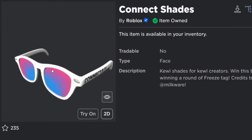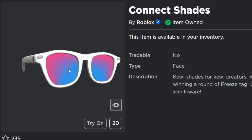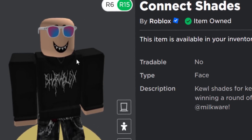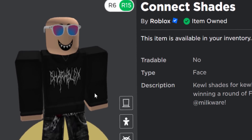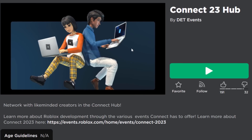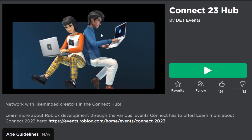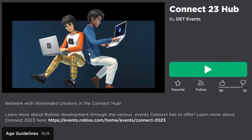We can also get this, which is a lot better — the Connect Shades, a face accessory. This is actually not bad for free; these look quite nice. I'll show you how to get both items. Here's the game — Connect 23 hub — it looks kind of interesting. Let's just go and join the game.